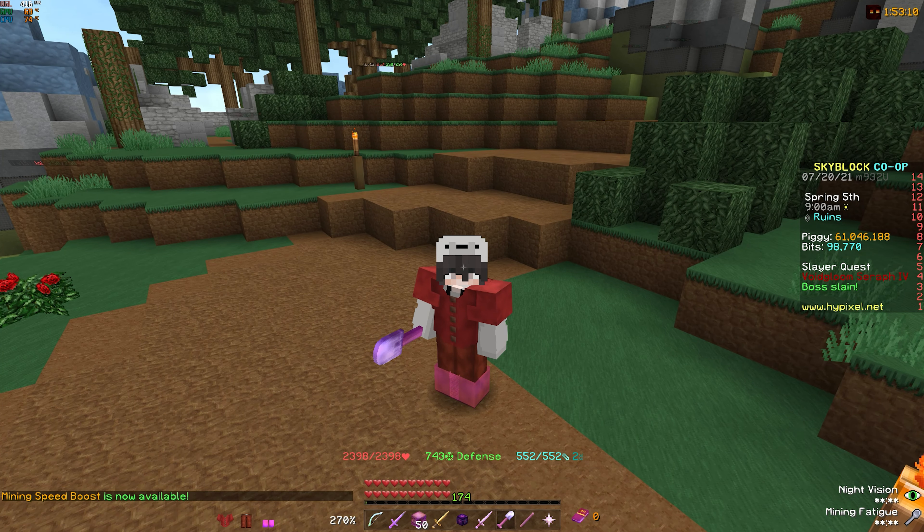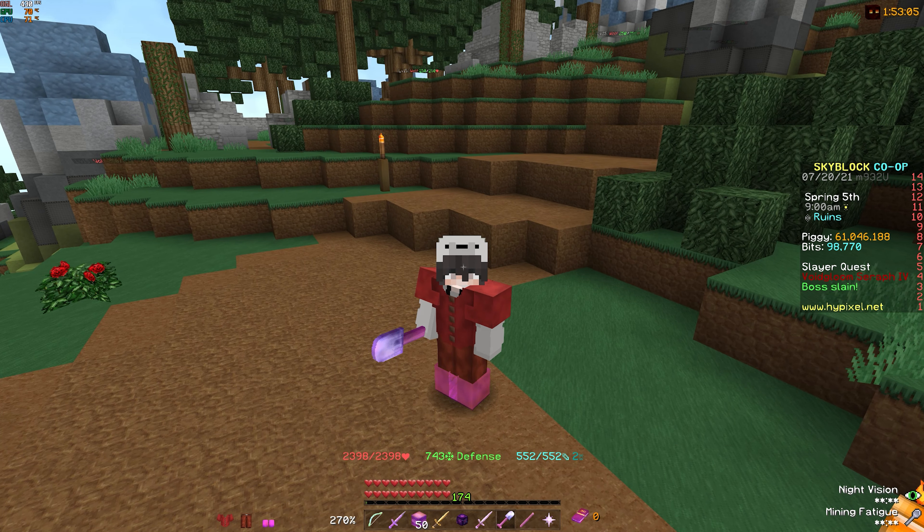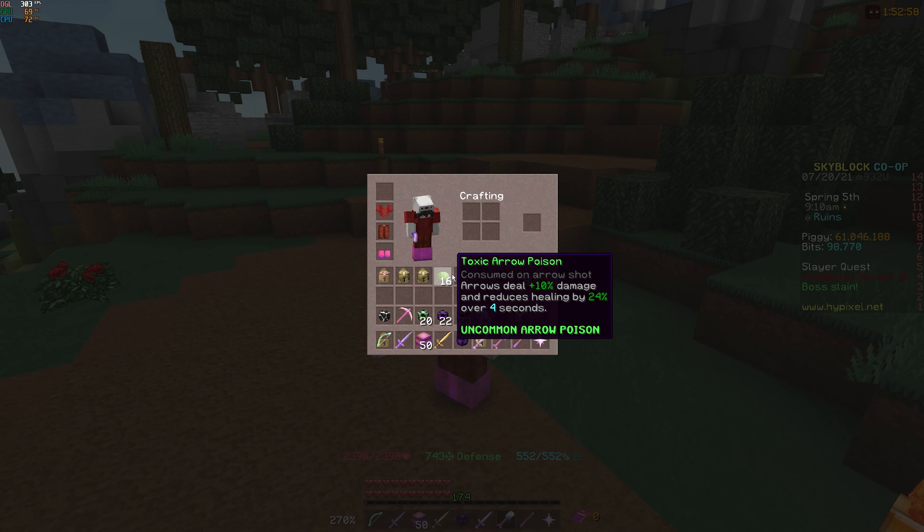So now we know how Infinite Quiver X works and why you sometimes still lose arrows with it. But that's not all — what about toxic arrow poison? How does Infinite Quiver work with that?